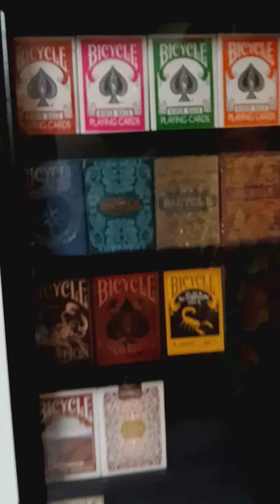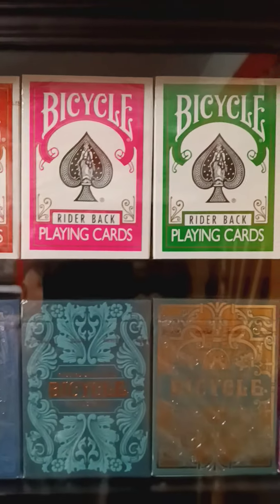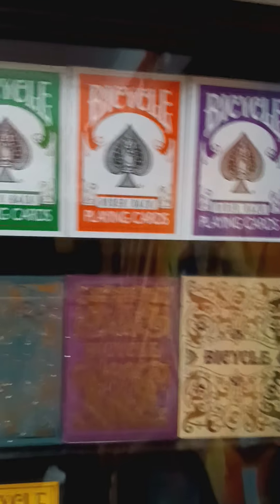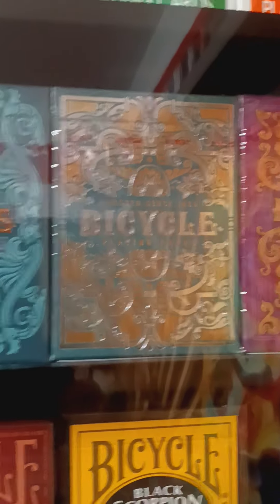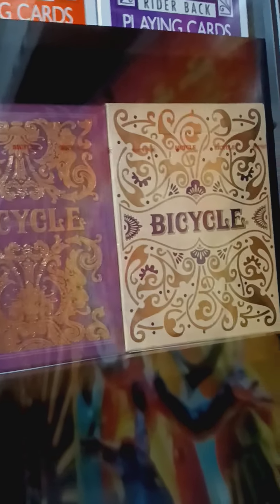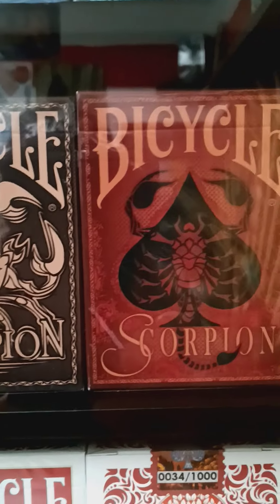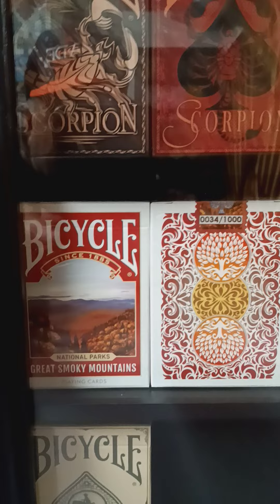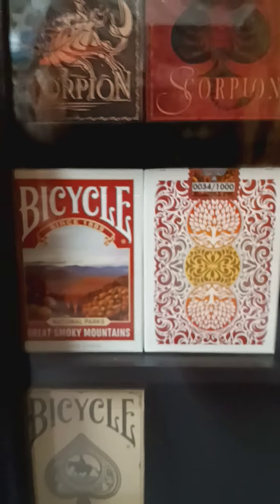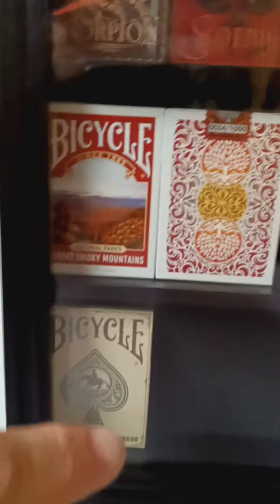Let me take you to my last case. These are some of my favorite Bicycle colors of the rider back. The Odyssey is one of my favorites — check out the Odyssey cards before they're gone; you can still buy them in stores. Very cool colors on Bicycle. The Scorpion cards — just because I'm a Scorpio — but the cards are really nice with great design; they come gilded as well. And this is a Smoky Mountain deck by Bicycle — I love this one. It's number 34 of a thousand made, and this one here is number 33.